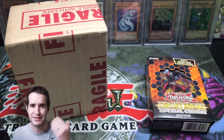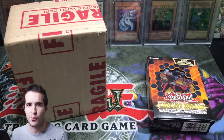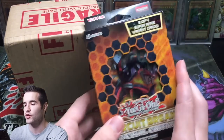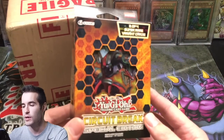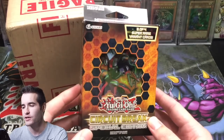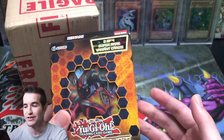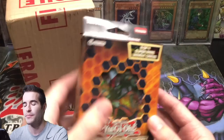I finally got some sleeves in the mail but they're still in my car, so I forgot to get them out. We're going to open up this Circuit Break Special Edition just because the video will be kind of short, and we can pull some pretty cool stuff. The Sphere Mode Raw is in here, as well as Evenly Matched, which is still a really expensive card. So we're going to do that and then open up this PSA return.